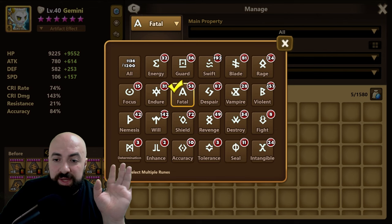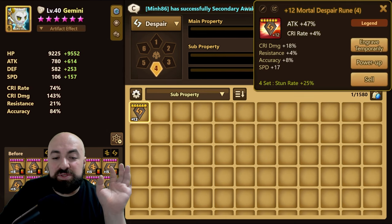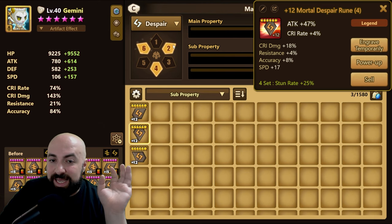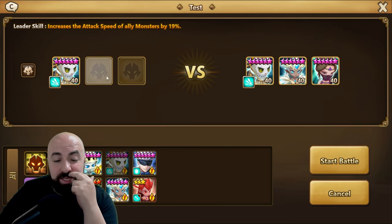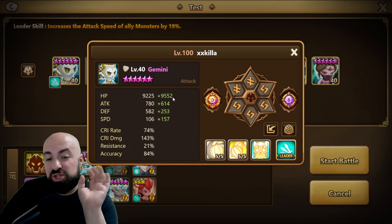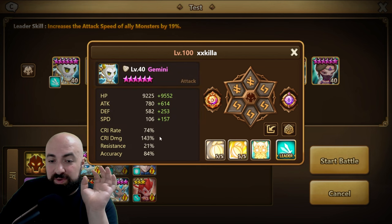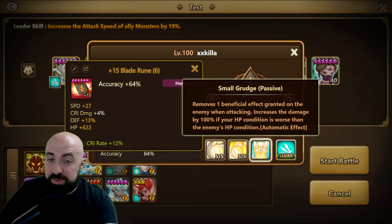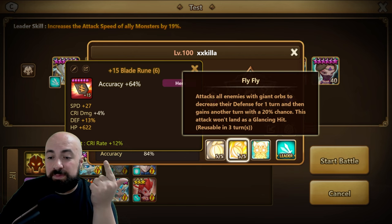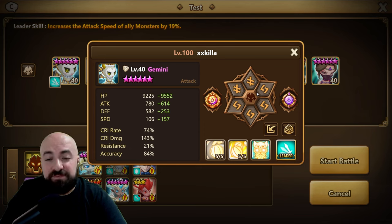Don't rune him the wrong way. The correct build is speed, attack, accuracy. His only job is to move — speed to go first, attack to break shield, and accuracy to land the defense break. If you attack an enemy with shield and will without enough attack power, the shield gets stripped but the will remains. So build speed, attack, accuracy: attack breaks the shield, the strip removes the will, and accuracy lands the AOE defense break on slot 6.